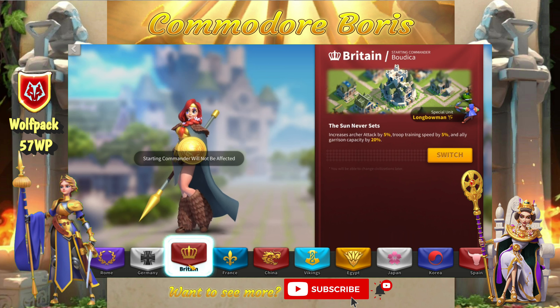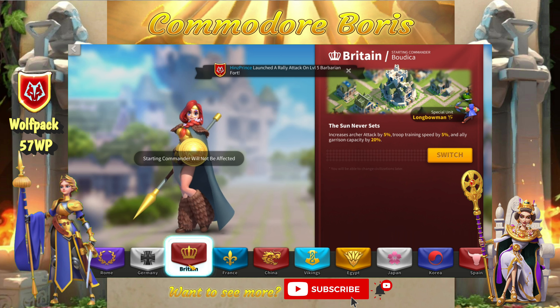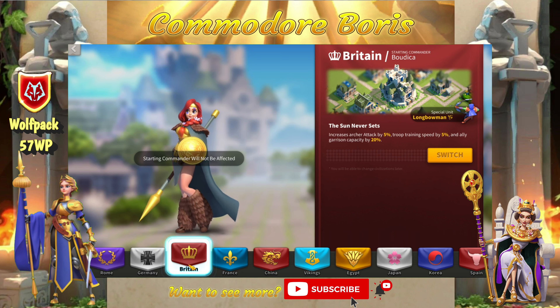Britain has 5% archer attack, 5% troop training speed, and 20% ally garrison capacity. The ally garrison capacity is completely useless. You don't get any health or defense bonus — pretty much all your points are in attack. This is the weakest civilization of the archer grouping. In summary: for rallies your top options are Ottomans or Egypt depending on preference; for garrisons, Ottomans is a good option; for the field, China and Korea are good options with Korea being better overall due to hospital capacity. And choking on everyone else's dust, of course, is Britain.